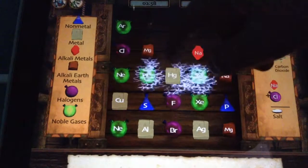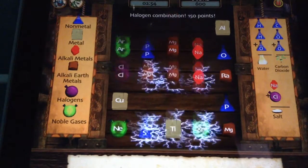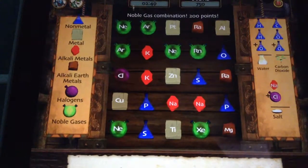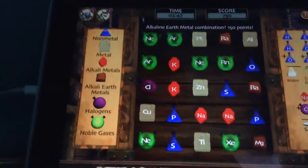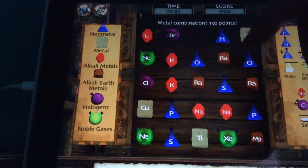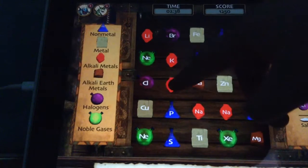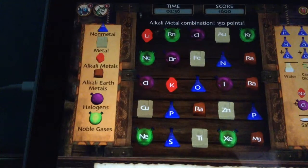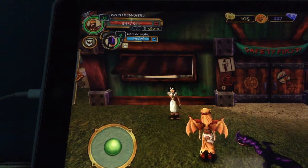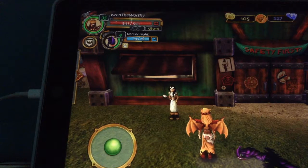So in Alchemy Adventure, if you haven't already played, you have to match these things together and it gives you points. On the side column here, it shows you the recipes and all that. So it's basically like learning the elements. Some people think it's really annoying — I think it's fun at first, then it gets a bit annoying. Dancer Knight is now level 4. It only took me two rounds to get her there, and she is almost able to mount now, which is good.